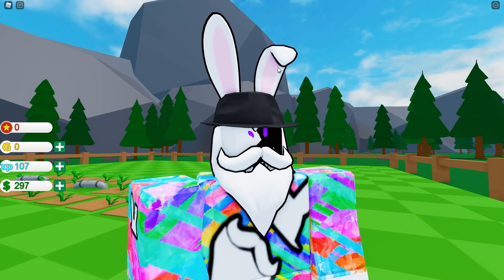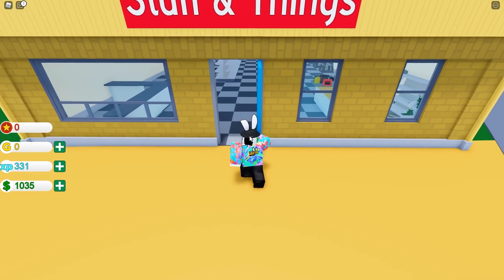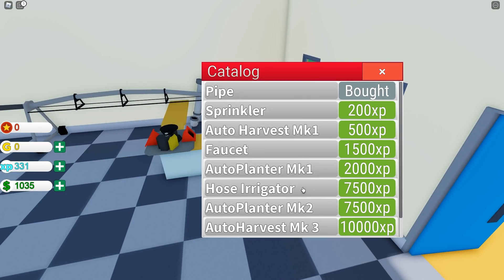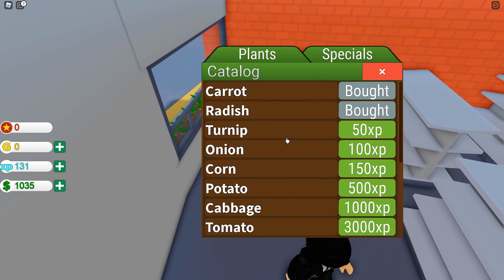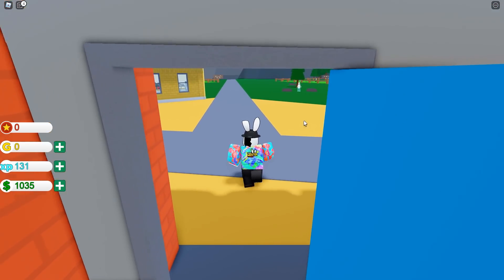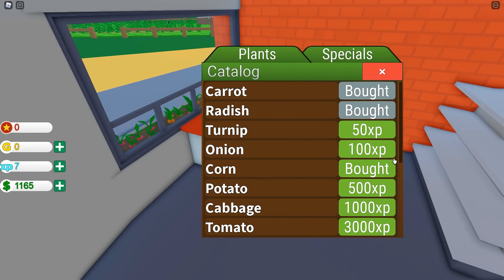I got a little carried away - we're at 331 XP. Let's make our way inside of Stuff and Things, open up the shop, and grab the sprinkler. Now I'm debating whether to get a sprinkler or hold out for an auto harvester. We're gonna stick with the sprinkler for now. Let me also check how much the next seeds cost: turnips are 50 XP, onions 100 XP, corn 150 XP. Let's hold until we get 150 and grab corn. Next one is potato for 500 XP.